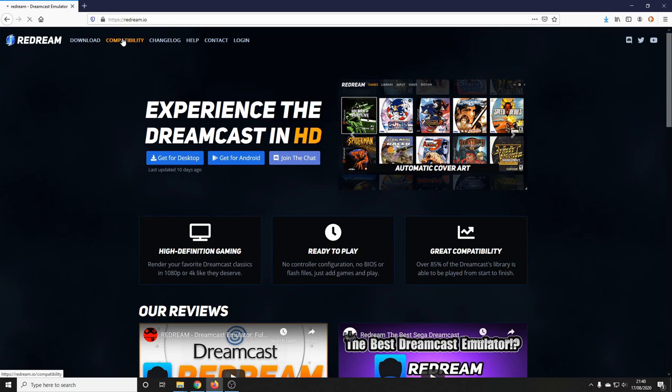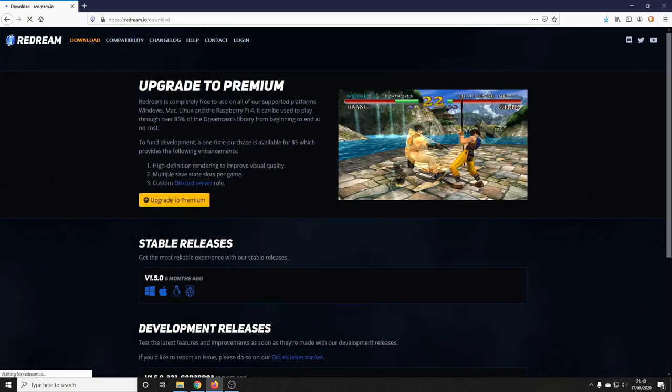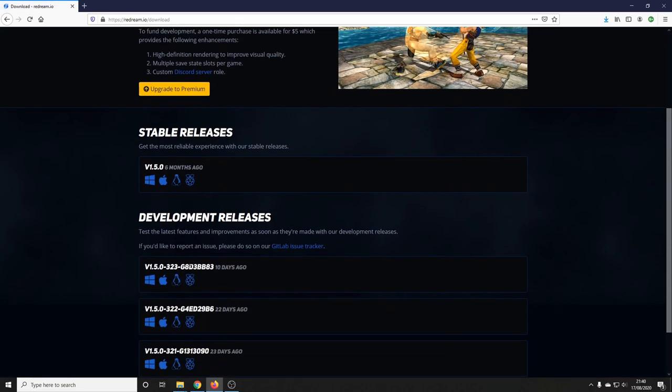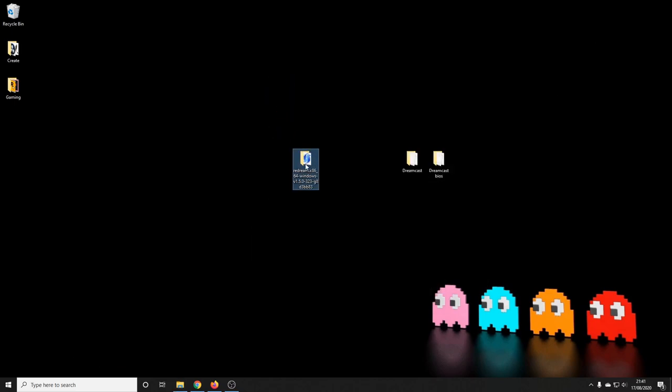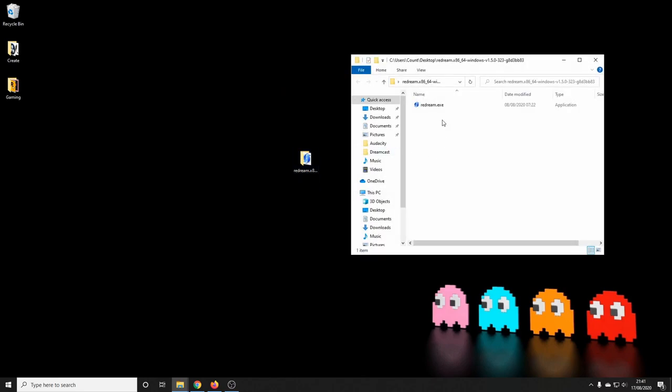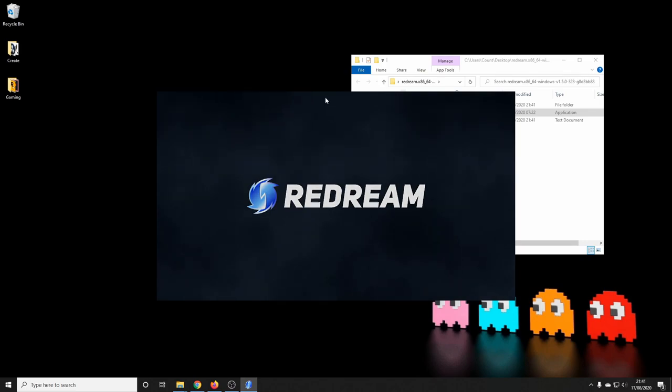In my opinion, Redream is the best emulator for Dreamcast games. Do check out the compatibility list — there are a few games it won't emulate. Any of the Windows-based AM2 games like Sega Rally 2, unfortunately, can't be emulated yet, which is a real shame from my perspective as it's one of my favorite games. There is a stable release but I'm downloading the development release. It's quite simple to install — all we need to do is unzip the file.